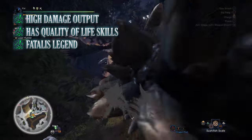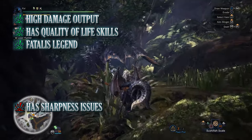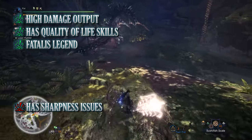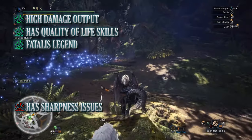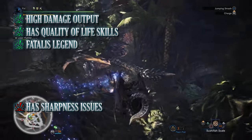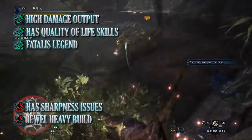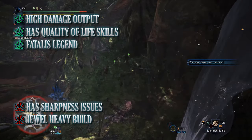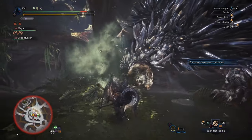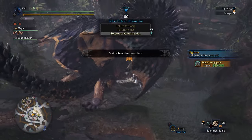But when it comes to the cons, there are a few you need to be aware of. Firstly, sharpness can be an issue with this build — okay we are using Handicraft to increase the purple sharpness and this combined with True Razor Sharp will allow us to keep it for longer, but it's still something you need to be aware of. And on top of that, the final con is this is a jewel heavy build requiring some of the rarest jewels in the game, which can make it difficult to achieve if you have a small jewel collection. Nonetheless, this is probably one of the most powerful builds for the hammer in the game, and if you want a universal build that you can take against pretty much any monster, I'd strongly recommend this one.